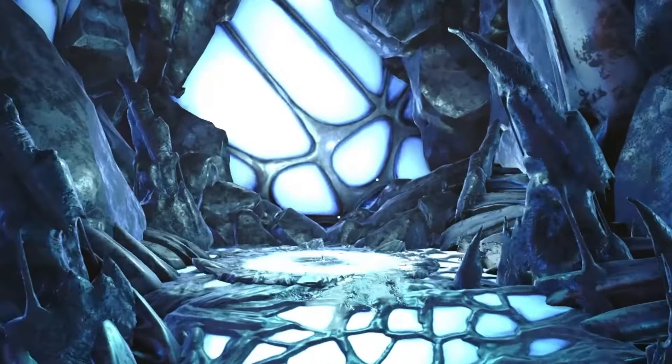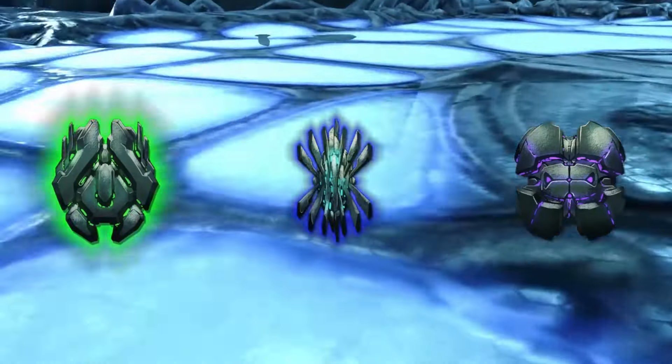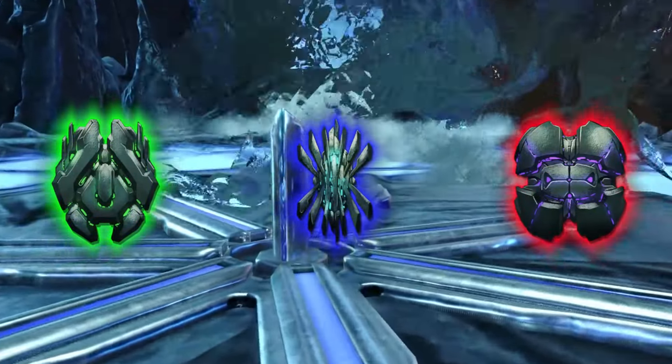Also keep in mind that there are only 3 artifacts on the map, and you'll find each one in each zone — specifically the green, blue and red. I'm going to cover this in a separate guide.